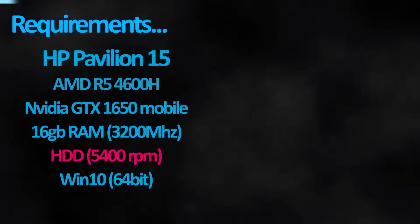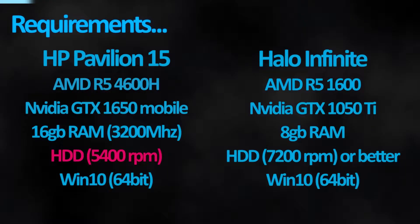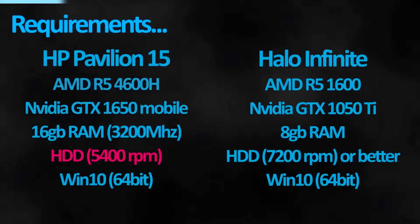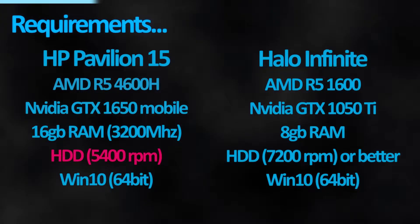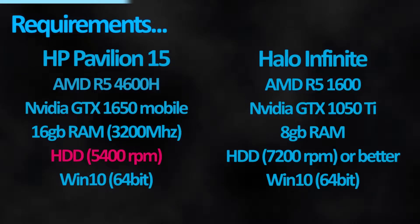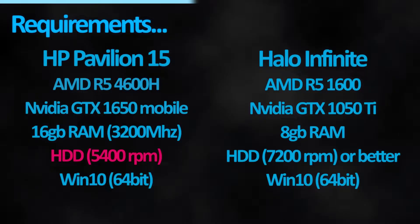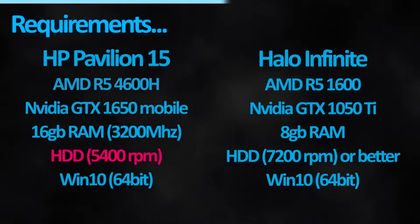Here we have an overpowered laptop in terms of the CPU, the Ryzen 4600H, paired up with a GPU on its last dying breath, the GTX 1650 Mobile. This specific GPU model is paired up with GDDR6 VRAM, which will improve performance by a staggering 0%. This improvement however is compensated with a reduced core count from 1000 to roughly 896, to make sure you get as little performance as possible.